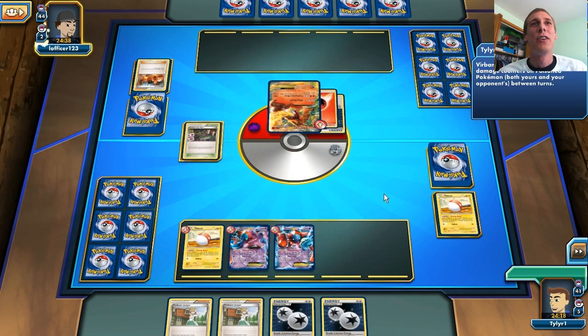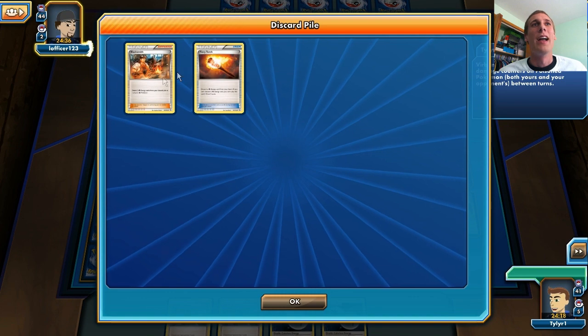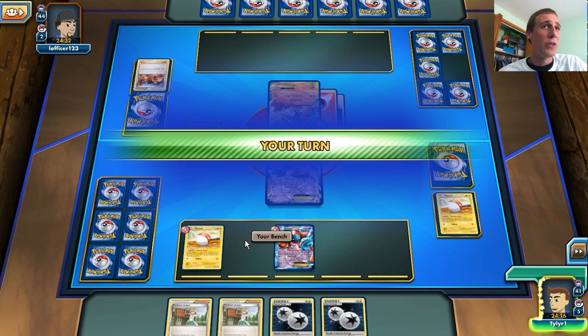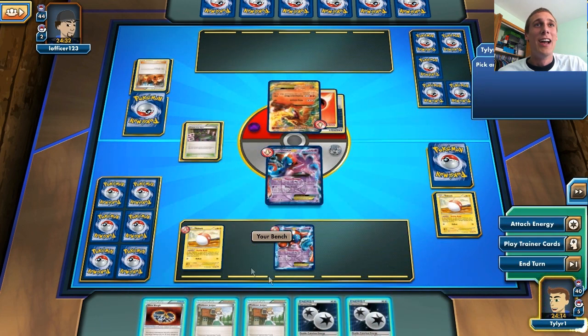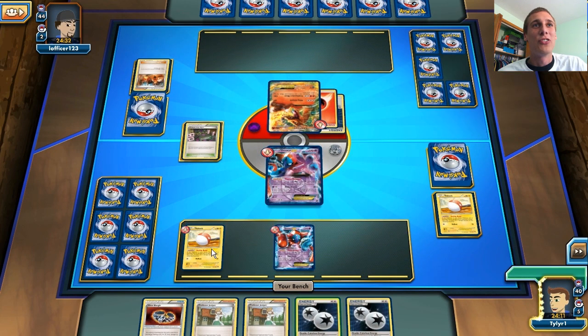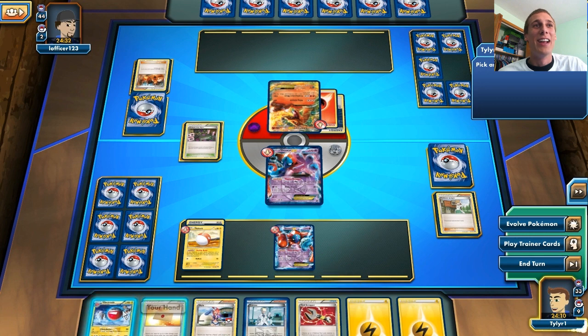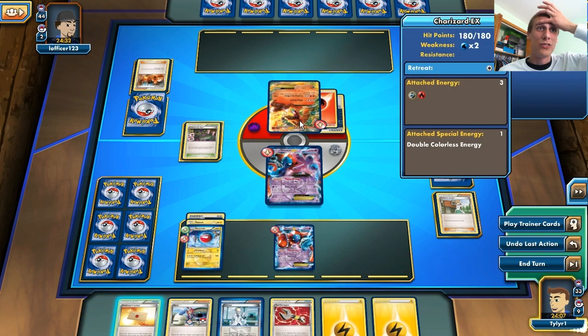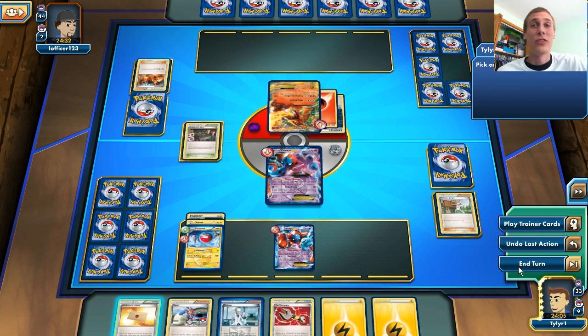He just knocked me out first — stupid Blacksmith! Okay, I'm going to promote a Deoxys here. I don't have much to do, so I'm going to try to get an Electrode in play. Hopefully this Charizard won't be too much of a pain.